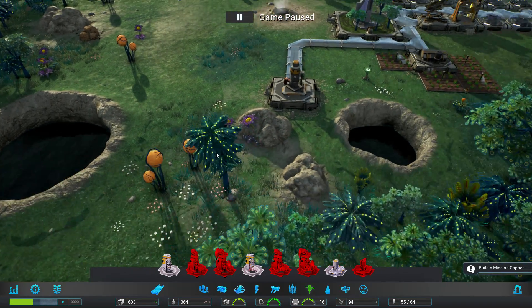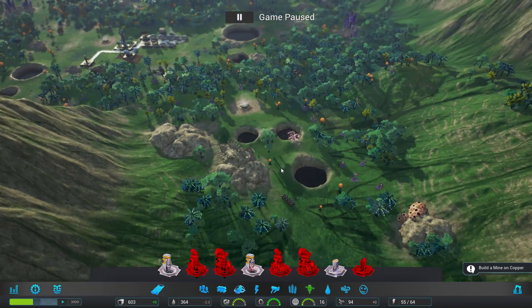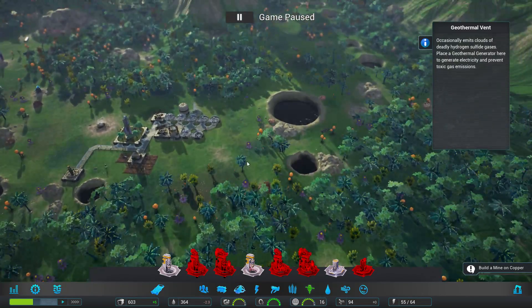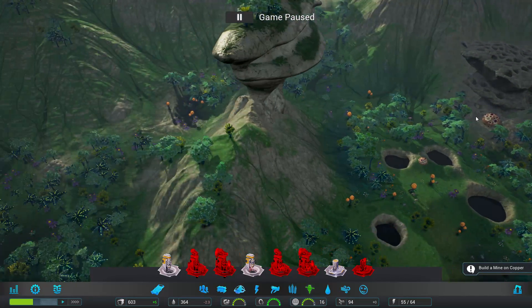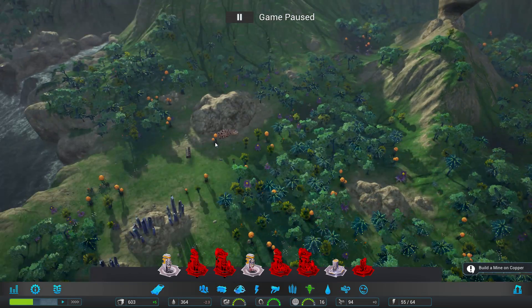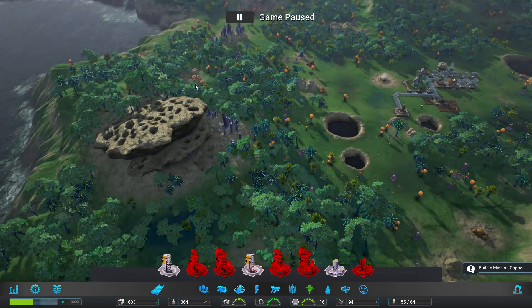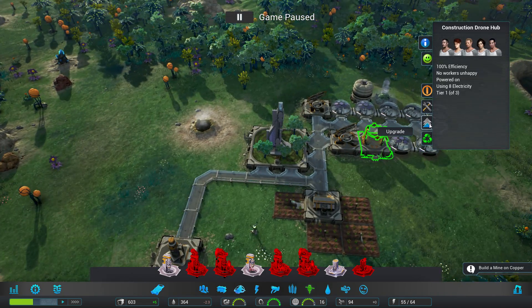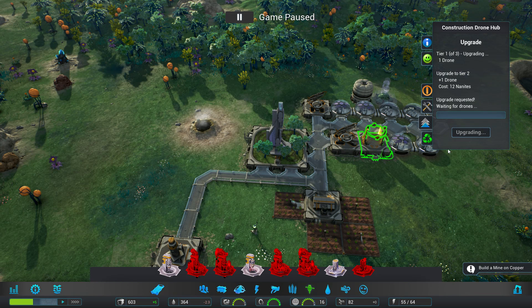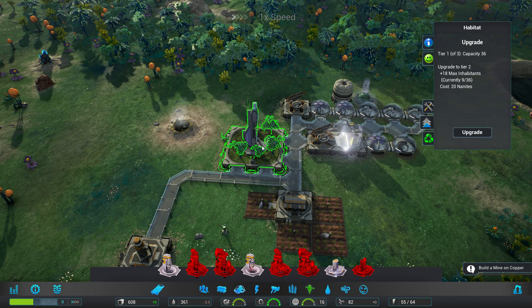What else do we have in the general area? Another geothermal there. It doesn't look like we have much else in the northern side. It's a nice little small map. Can we upgrade this? Oh, we were paused — I didn't even know that.